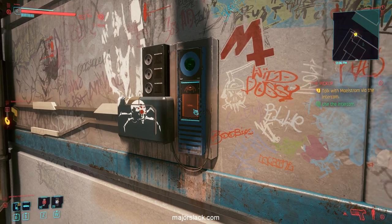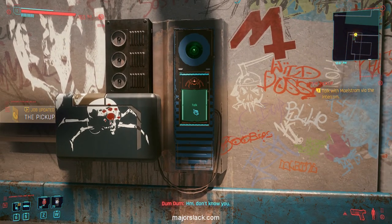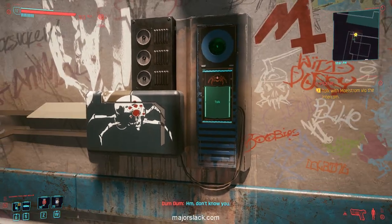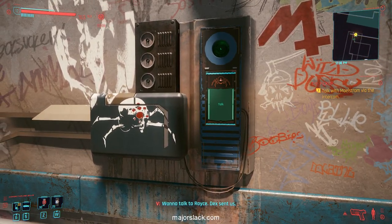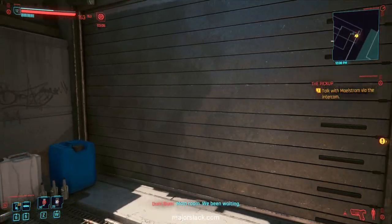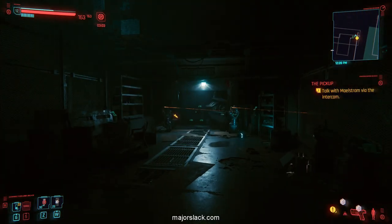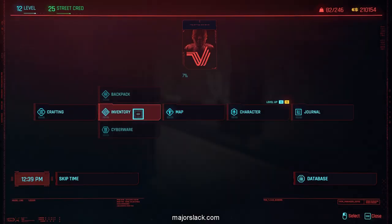Let's talk to these guys. Tell them Dex sent us and we want to talk to Royce — they let us into the main room. Okay, the first option is to dispense with the dialogue and just go in strong: initiate a fight with the Maelstroms right away.